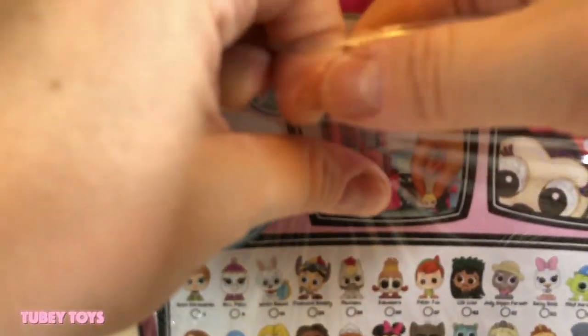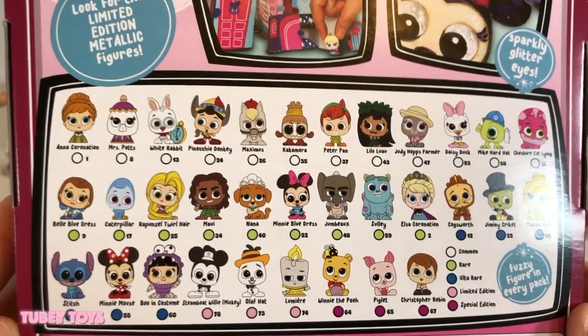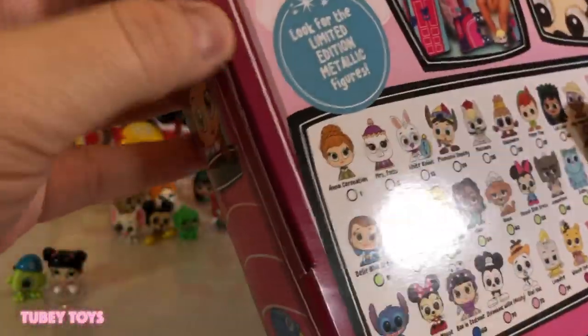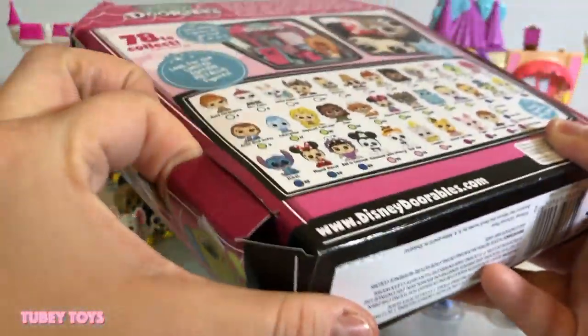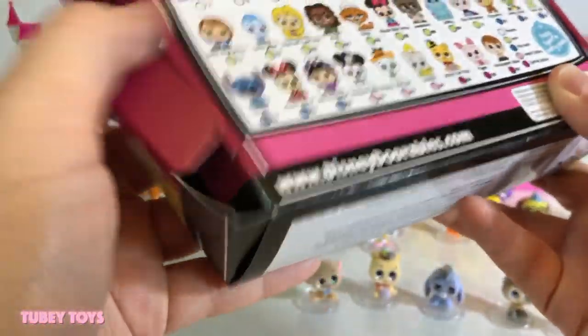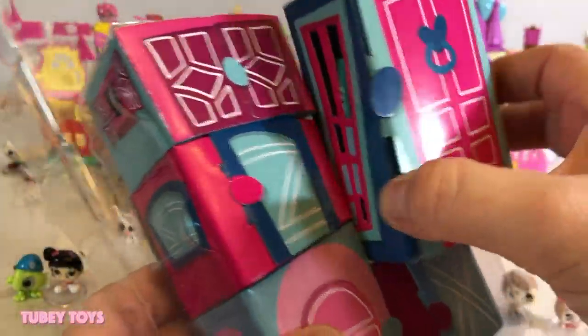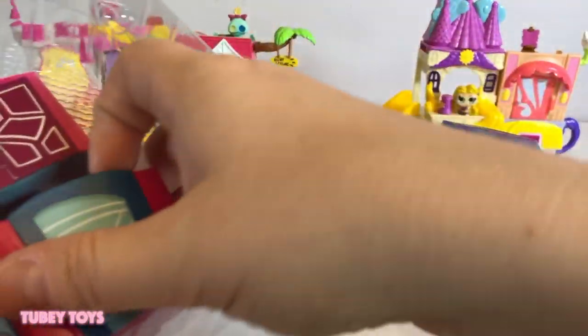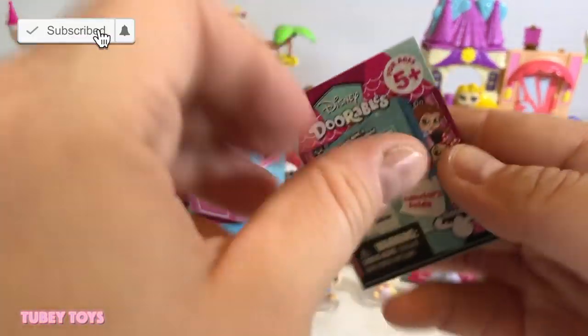These multi-pack sets are so cool because you can get five, six, or seven surprises. Here are just some of the ones that you can get in the multi-packs. They're packing these really cute little doors, and it's your job to see what's behind the door. And if you've never seen Disney Dorables, we'll show you what you can collect in the checklist.